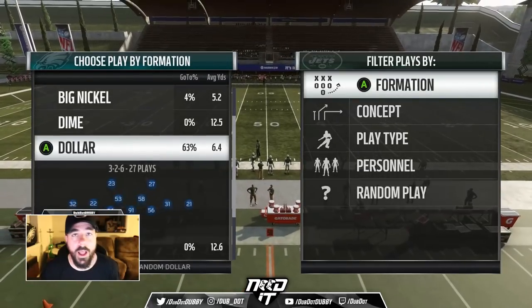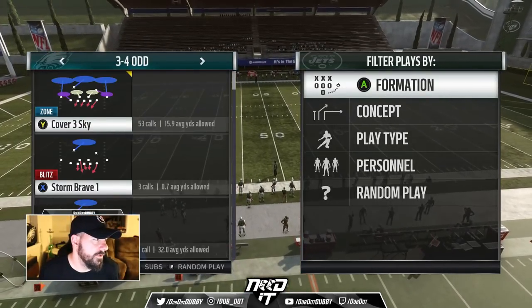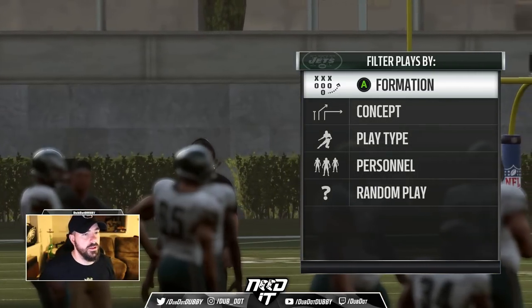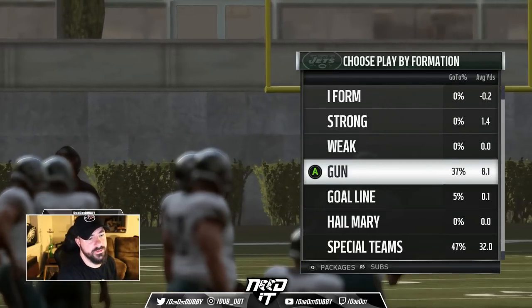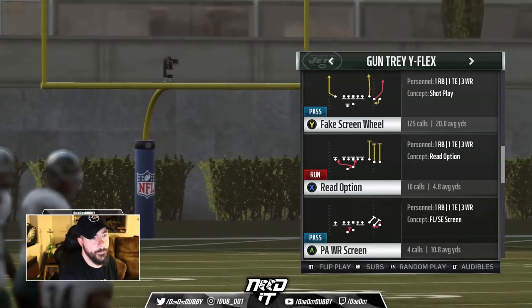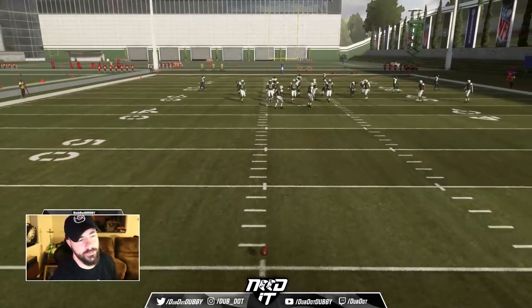So obviously we see here, I'm a Cover 3 guy — I like Cover 3 this year. So I'm just going to pick any old Cover 3; we'll call it the 3-4 Odd Cover 3 Sky. The play is in the Jets obviously. I'm going to move the ball back to give you space to see what happens with the play.